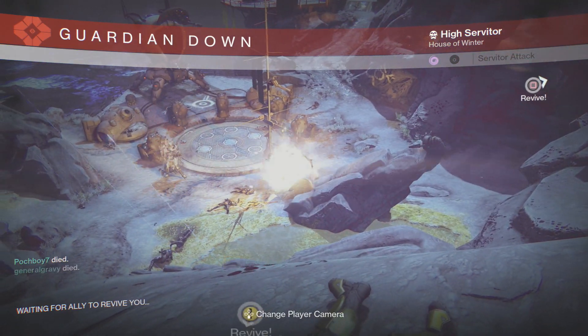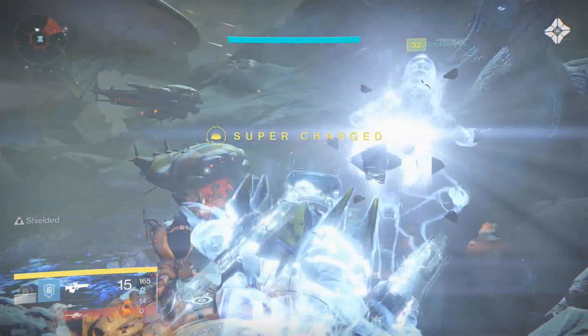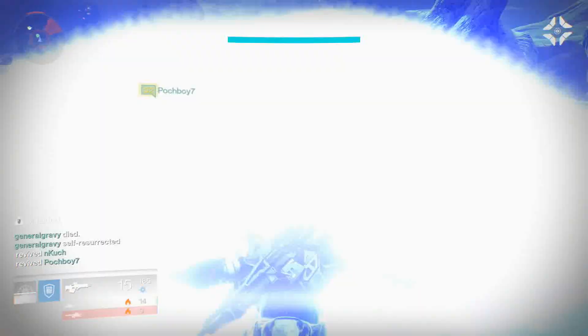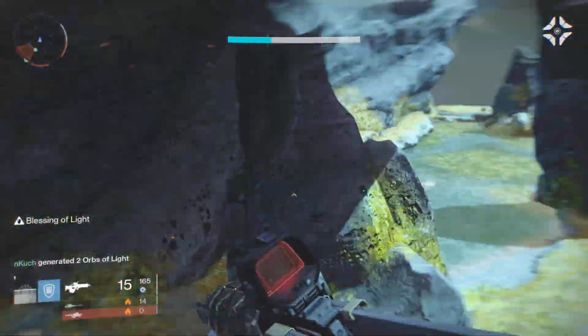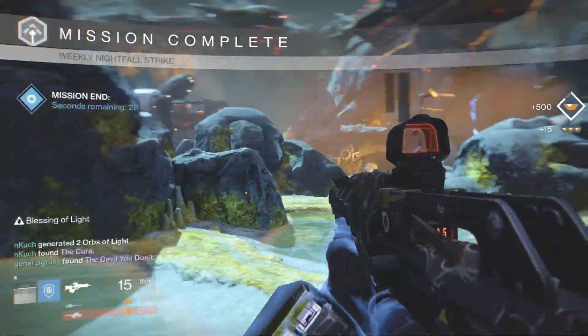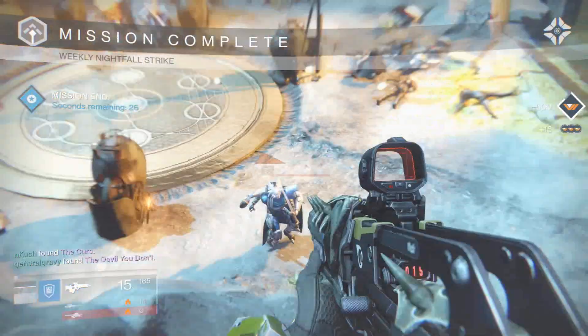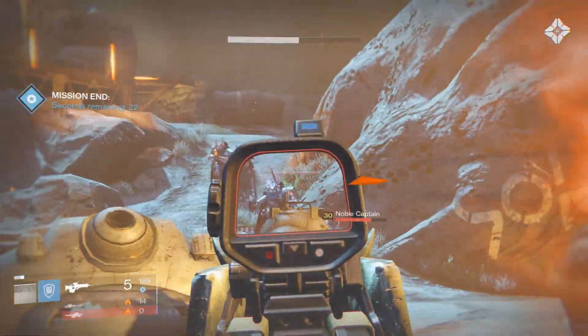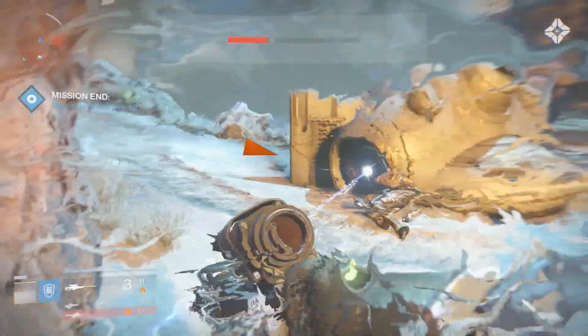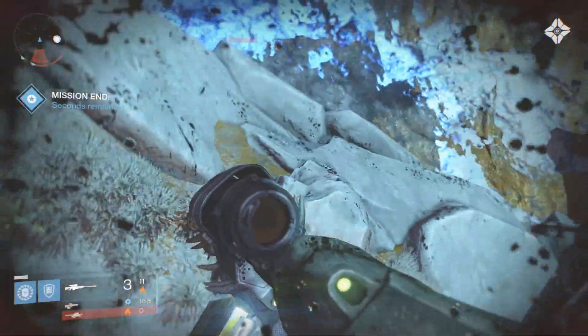On my last kill, me and Pochboy both died and Gravy clutched up, just shortly before dying himself. I was really scared because we literally died twice in a row close to the end of the fight. If we had died with the boss at 10% health I would have been so disappointed, but I end up getting the Cure rocket launcher, which was not too bad.